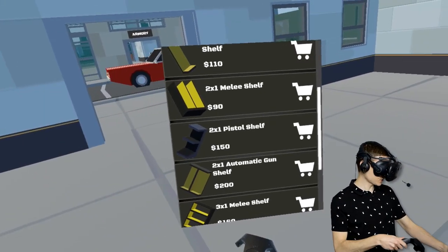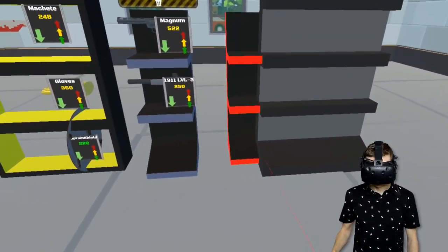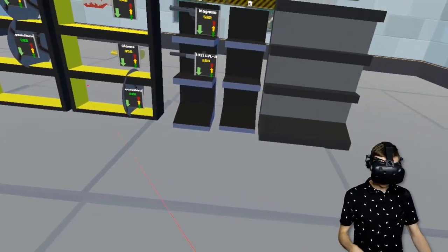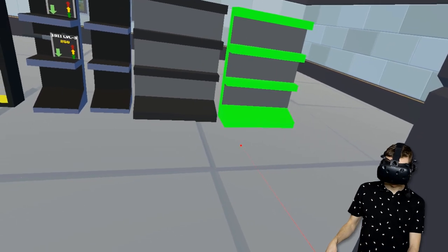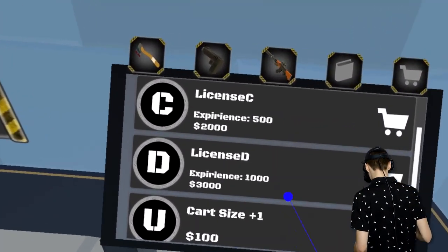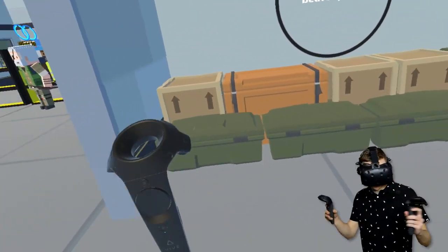You know what, guys? It is time to expand the store a little bit. You guys told me, James, make your store cooler — so that is what we are gonna do. We're gonna place this guy right over there. And we're also gonna grab this guy and put him right over here. We should go ahead and buy some more stuff. I need License D — we need more money for that. And then we also need License C. We have a plan.